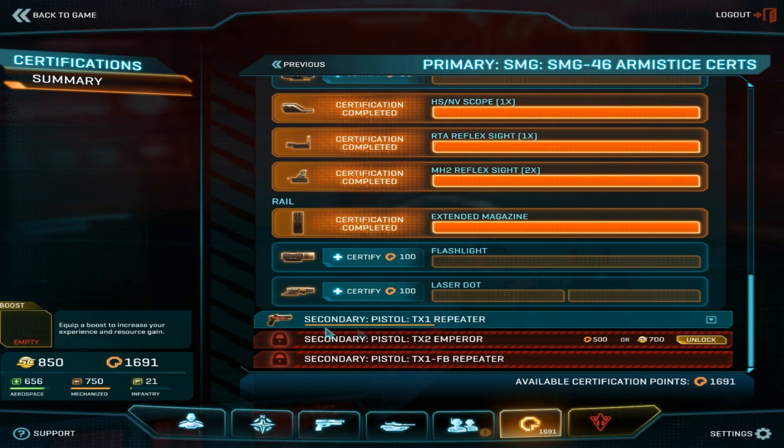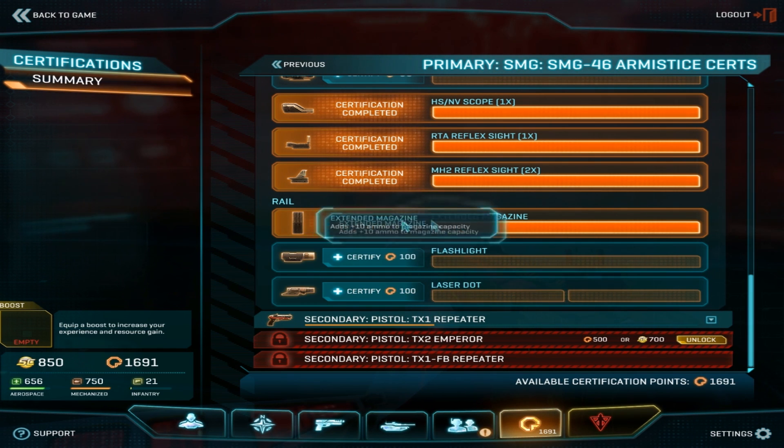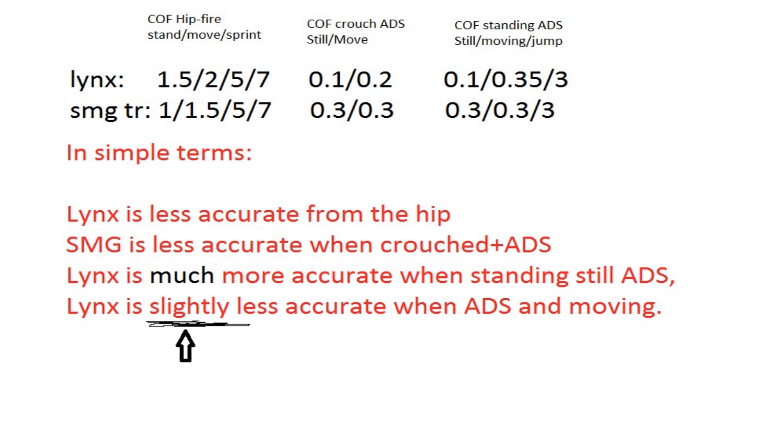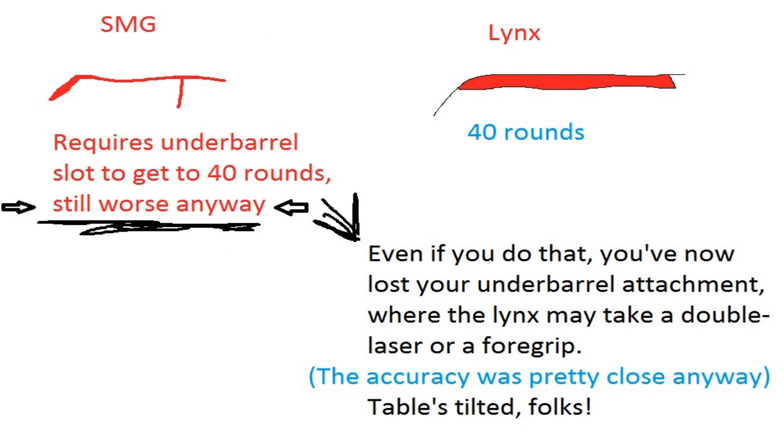You might be thinking: surely the SMG has something better than the Lynx in terms of accuracy. Well, that's pushing it. The Lynx's accuracy is a little bit worse on the whole, but the accuracy differences aren't particularly large, and you can correct a lot of this with a double laser sight or forward grip. The SMG can't use a forward grip, and if you want to tack on the double laser, it'll still be missing a massive 10 rounds. So if you bump your SMG's damage-dealing abilities up to be on par with the Lynx, the Lynx will still have space for a double laser, become more accurate, and your SMG's still been outclassed.